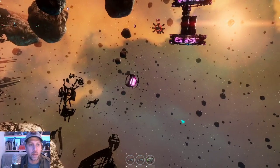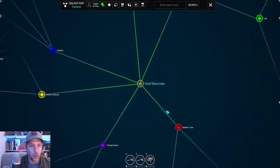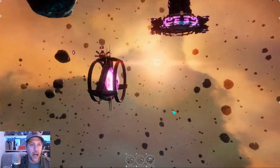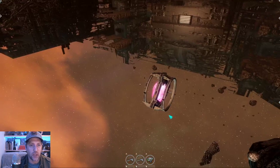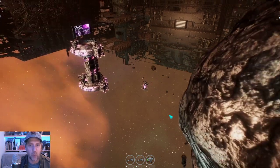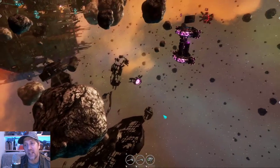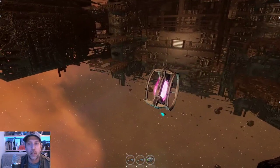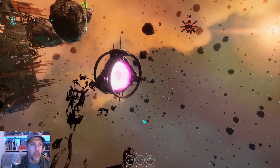That pretty much covers everything I wanted to talk about. There have been lots of little tweaks and bug fixes improving quality of life. I want to focus on polishing up issues from build 126 and getting stability back before hitting the ground running again. Technically I shouldn't have put the planets in, but it was really just a graphical thing — a great way to test the shader and make sure we're not getting pink planets or weird artifacts, and that the shader works properly with everybody's graphics cards.